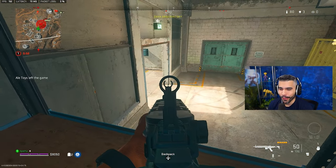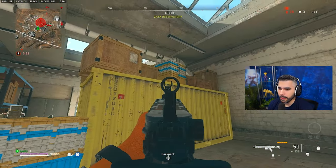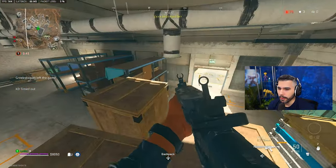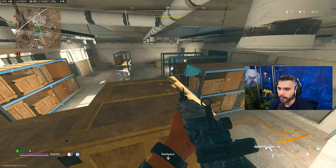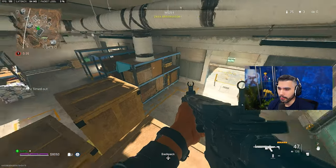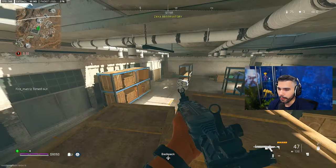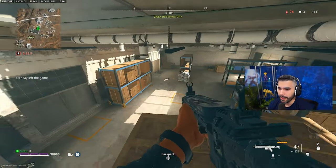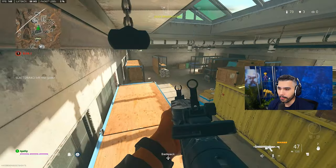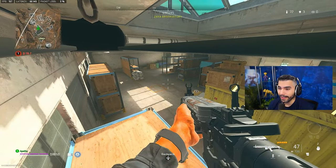Now I want to show you a cheeky jump spot — not this one, even though it's pretty cool. There's a spot right here where no one ever sees or checks. This spot is extremely ratty because no one expects you to be all the way up here between all these boxes. You have everything: you can kill a guy coming out, you have the entrance, you can lay down here and pre-aim, or turn left and cover all of this. It's a very nerdy and effective spot.